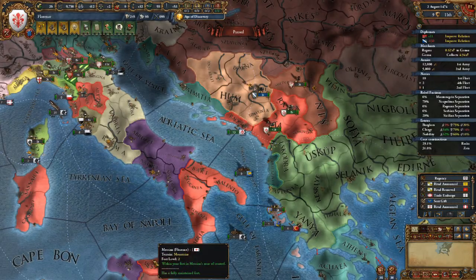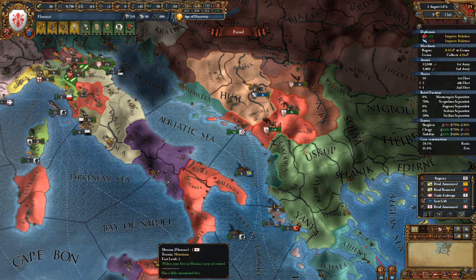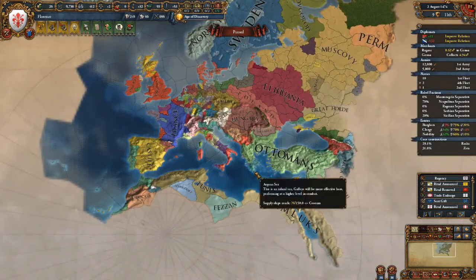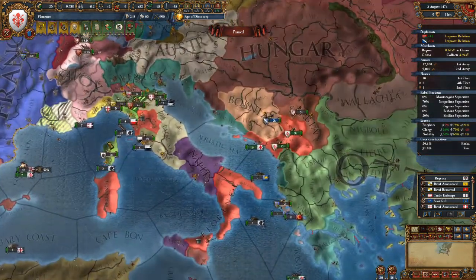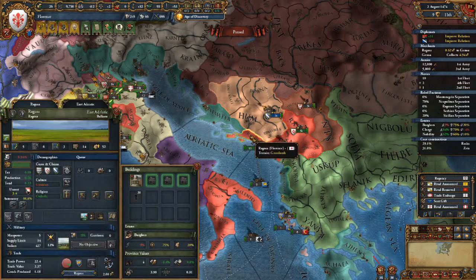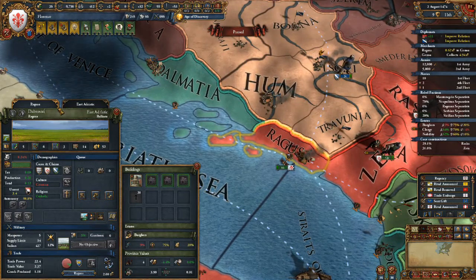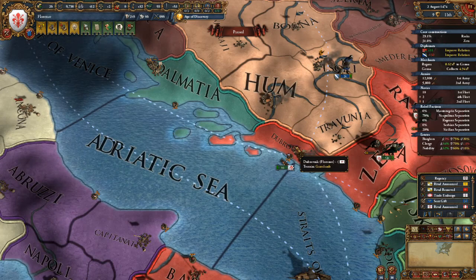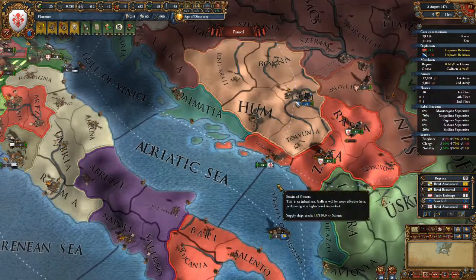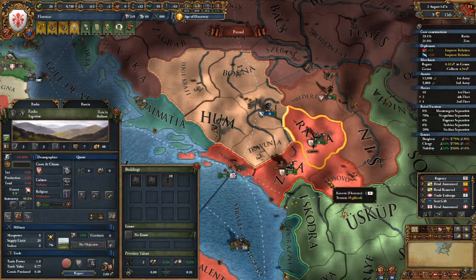Greetings ladies and gentlemen, GamingToken here. Welcome to episode 4 of Europa Universalis, a Let's Play series with Florence, with the goal of recreating the Roman Empire. In the last episode we had a war with Corsica, Mantua, and the now non-existent Ragusa. We took Dubrovnik and used it as a staging point for an invasion into the Balkans. We have also taken over Bosnia as a vassal and some Serbian provinces.